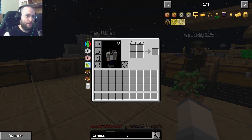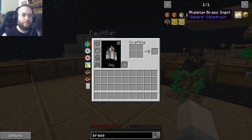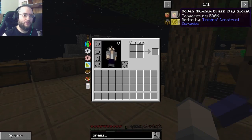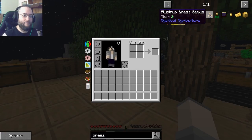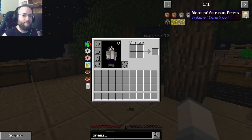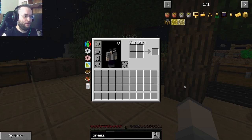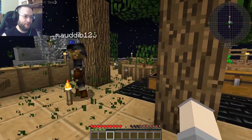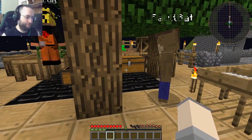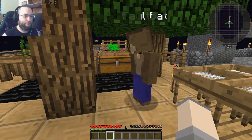It is two parts copper and one part zinc to make brass. Do we have zinc? Hmm. We don't... Do we have aluminum? Because we can make aluminum brass instead. Yes, we do have aluminum. Okay, so aluminum brass - which we'll do instead - is three parts aluminum to one part copper.